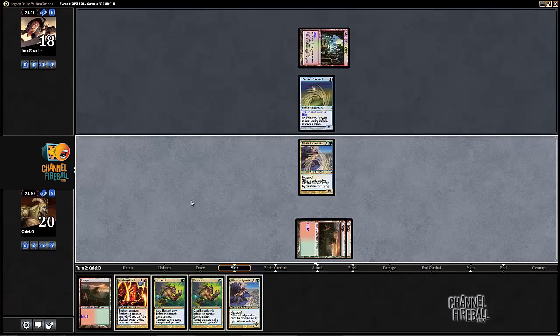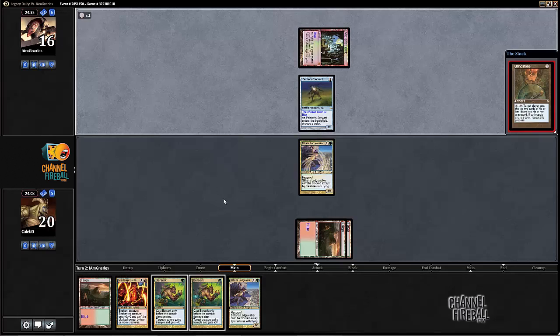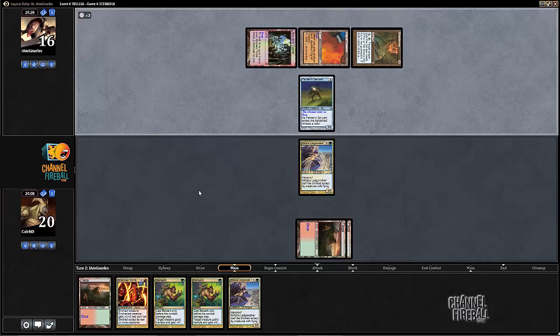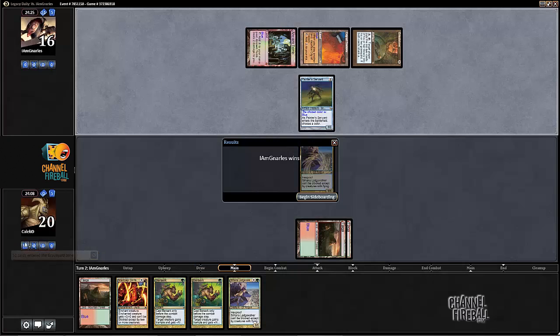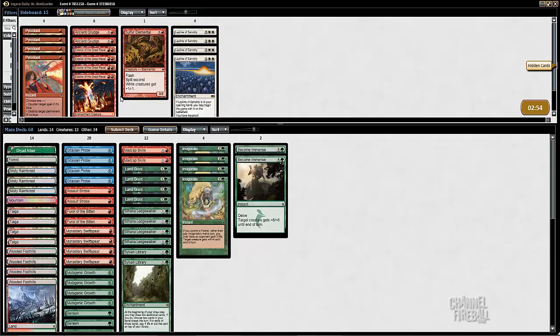So we have double Berserk here. Invigorate won't do it. Madcap Skills is just a little too expensive — one mana plus four, plus four. There's Grindstone. We might just be dead here anyway. He's just got us on turn two. The old natural. I'm going to concede so he doesn't see the whole deck. Oh, it's already there — he's already seen it. Whatever. So it goes.